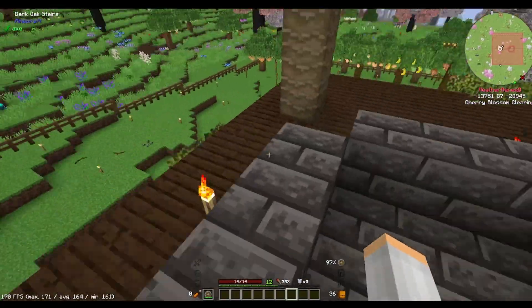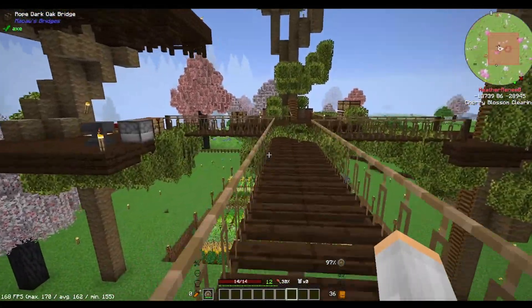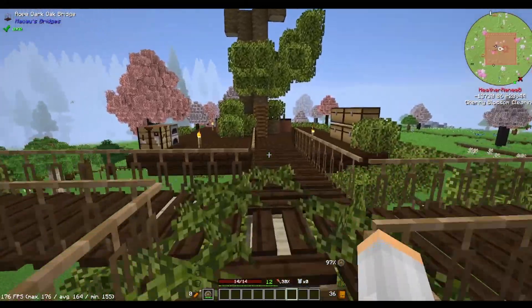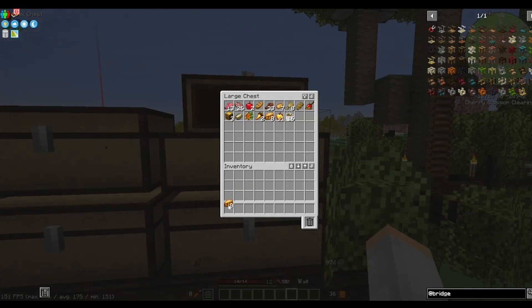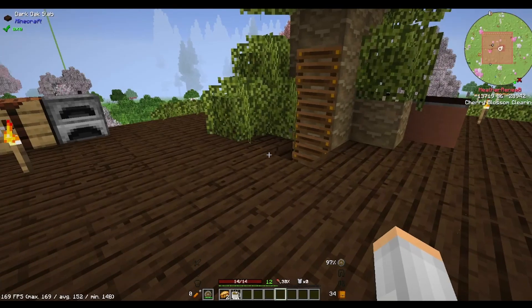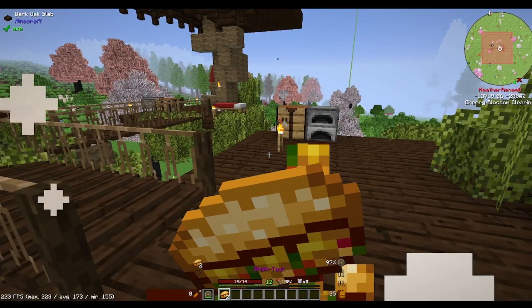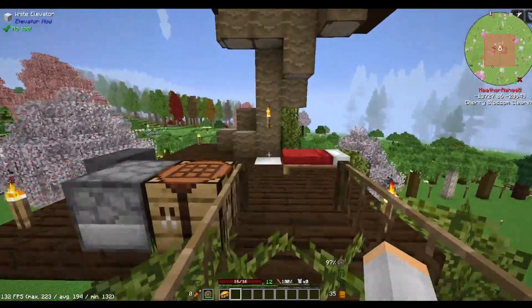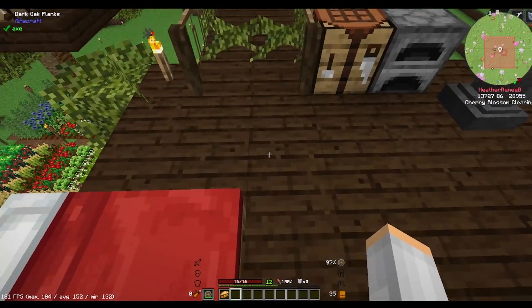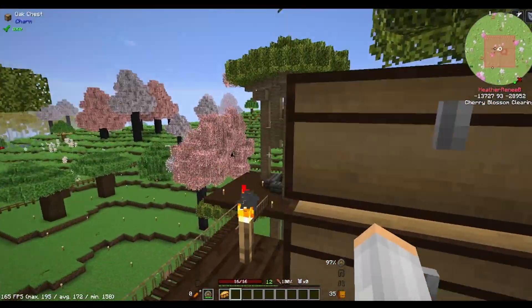This is where our smeltery is going to go — I got the things for the smeltery. I need to eat because I'm not moving very fast, so let's do that real quick. We've got some sandwiches and some hot chocolate. All right, so we still need to finish the kitchen, but I do want to get the smeltery going because we're going to need some smeltery stuff.